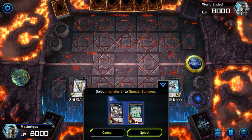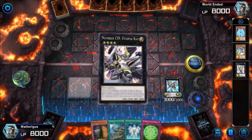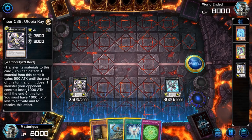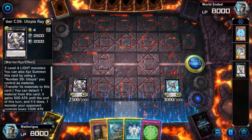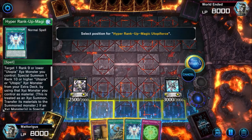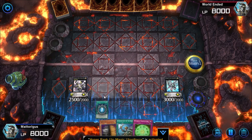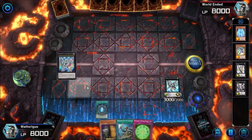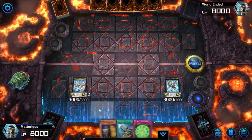We go into Number C39 Utopia. The reason we do this is it gives us an extra XYZ material — that's mostly what this card is used for. There are very few times where its attack benefit becomes a viable option; if we're ever in that situation we've probably already lost. So ignoring that, the next part of the combo is we rank up our C39 into Number 99. We can then attach two materials and leave Utopia attached.